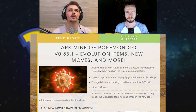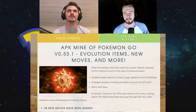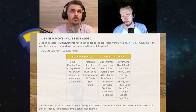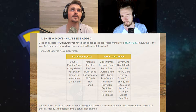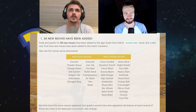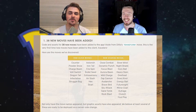APK mine of Pokemon Go, version 0.53.1 — evolution items, new moves and more. We're gonna talk about the update and what has been added, except the Apple Watch eggs obtained from Pokestops and distance tracking, whatever that is, and text fixes.